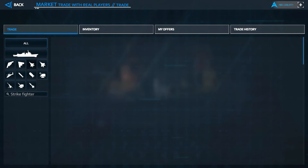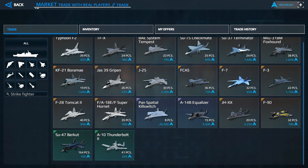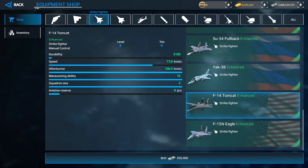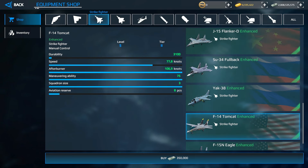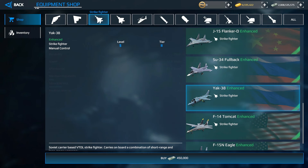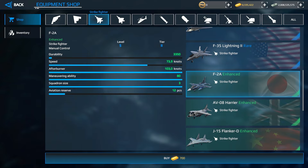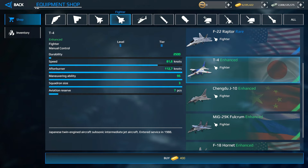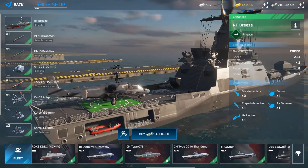There are two strike fighters you can buy in the market: the Su-47 Berkut and the A-10 Thunderbolt — the best Tier 2 strike fighters and quite cheap. In the equipment shop you can also buy the F-14 Tomcat, Su-34, Yak-38, Harrier, F-28 for 700 gold bars, and in the fighter section the F-18 Hornet. There's a Japanese T-4 fighter for 400 gold bars.